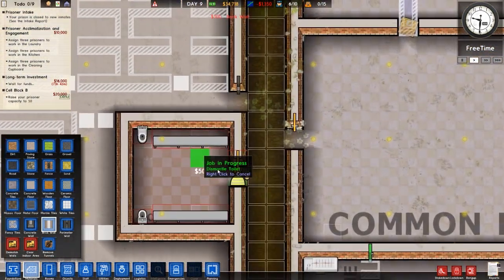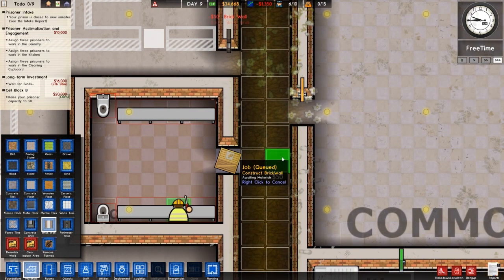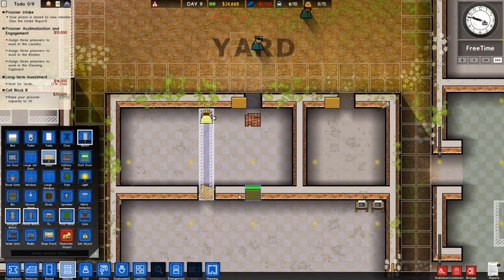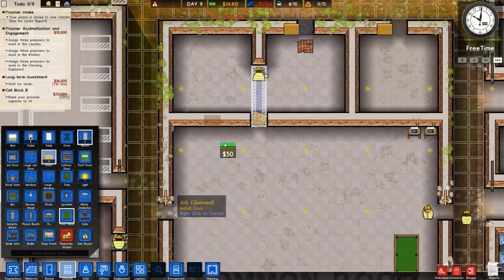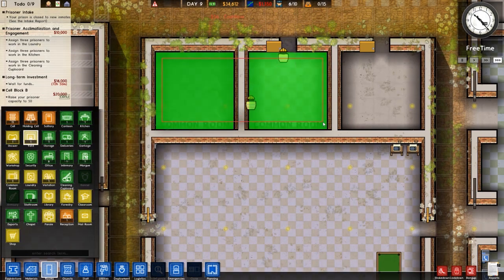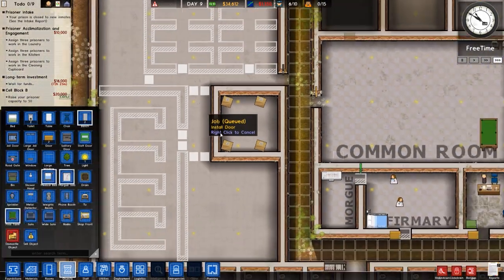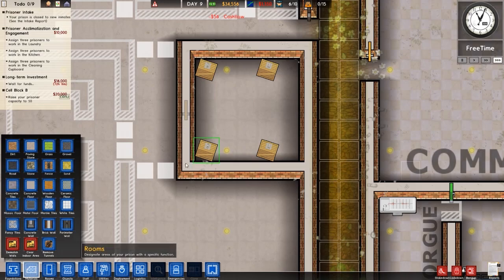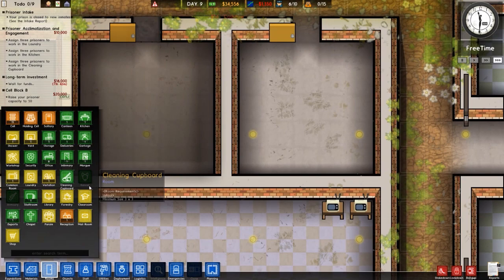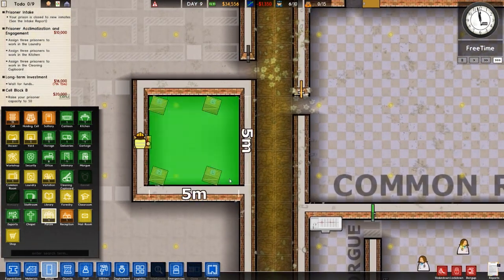Let's crack on — we'll go to brick wall and brick that bit up, wait for it to be removed, and we'll speed up to max speed. We'll put a door on each side so they can get in. We'll go to rooms and get rid of the old common room and holding cell designations. I already ordered that door, and this will now become a parole area — let's put that in now. Going to rooms, mailroom, parole — there it is.